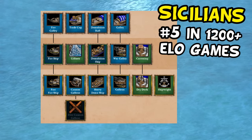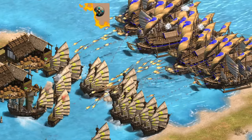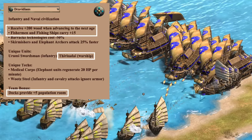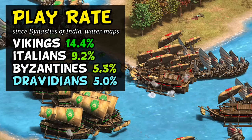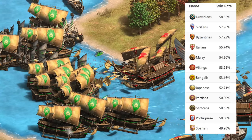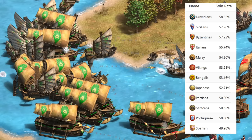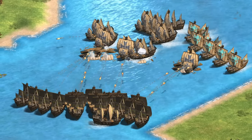Finally at number one we have the Dravidians with an over 58% win rate - nice to see as they've been doing pretty terribly on land maps since they were released. They receive 200 extra wood after advancing, fishing ships carry 15 more food, docks provide population space, and they have their unique warship which crushes the war galley on paper. Despite their great performance, their play rate is actually lower than Byzantines and about half that of Italians and a third that of Vikings. I do think they're the real deal on water maps - and looking at the civs with over a 50% win rate, it really is most of the ones you'd expect.